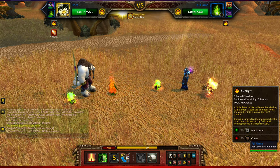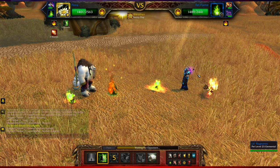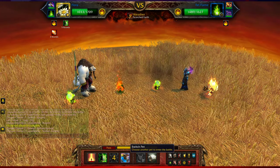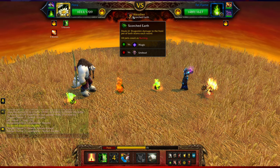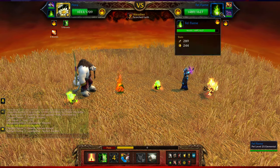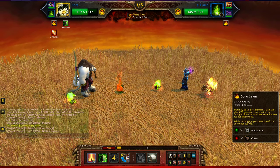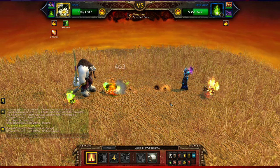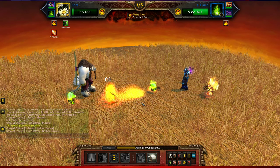Bear in mind my sunlight does about 400 damage to everyone. Scorched — all pets are burning, deals 61 dragon-kin damage to the front pet of both teams each round, though it never seems to attack the person who uses it, I've noticed. What do you think — should I solar beam? To be honest, that was a stupid thing to do. I probably should have just swapped out my sunflower, so I'm gonna be taken down.